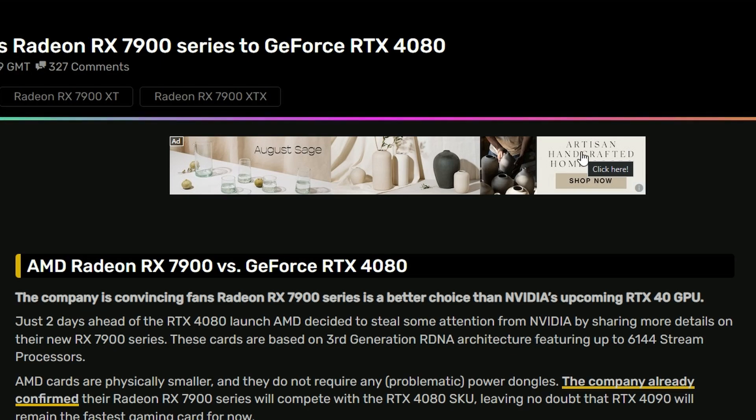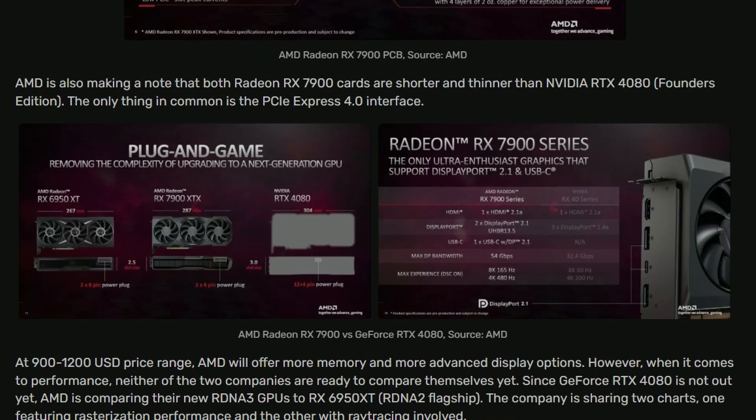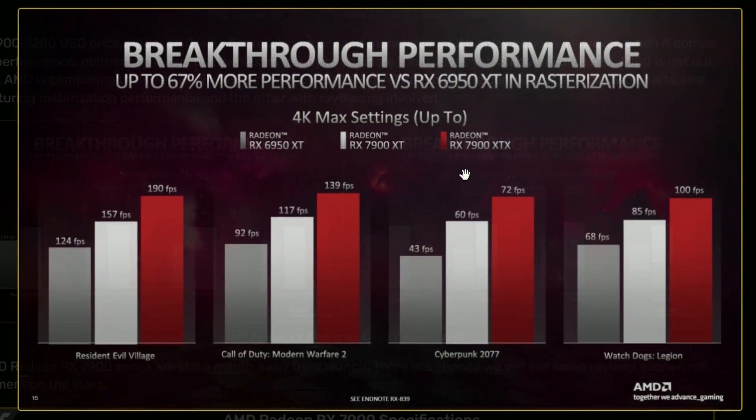The RX 7900 series is getting a comparison with the RTX 4080. Let's look into the 7900 XTX, 7900 XT, and 6950 XT performance. In Resident Evil Village, the 7900 XTX is getting 190 FPS, the 7900 XT is getting 157, and the 6950 XT is getting 124. Quite a good amount of FPS gain here.